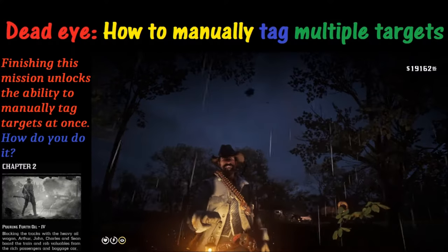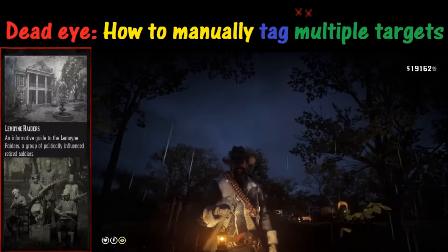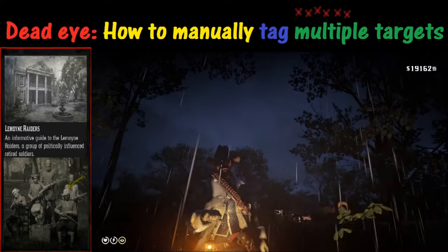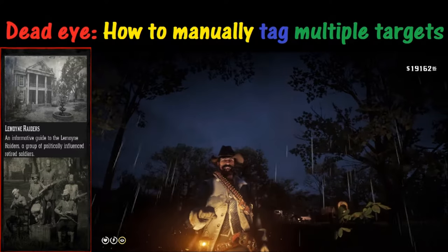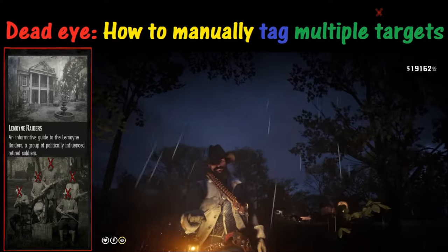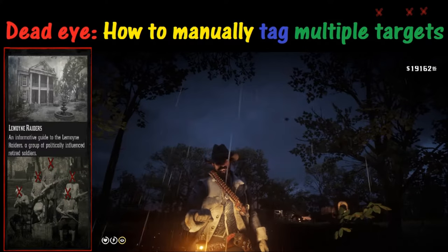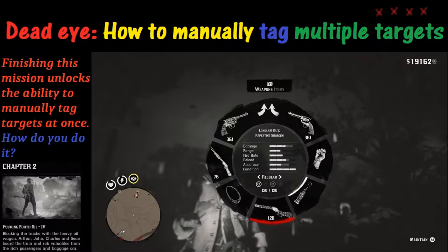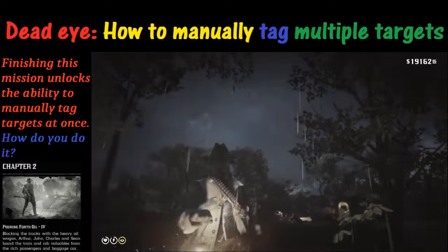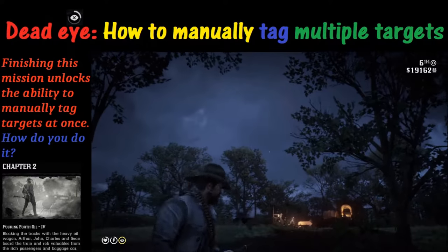We're going to learn how to manually tag multiple opponents, courtesy of the Lemoyne Raiders who are right behind us and are going to help us with this demonstration. The first thing you want to do is get a weapon that can fire multiple rounds and have it equipped. Call up your weapons wheel using the L1 button and select a weapon that can fire multiple rounds — in this case, the repeating shotgun.